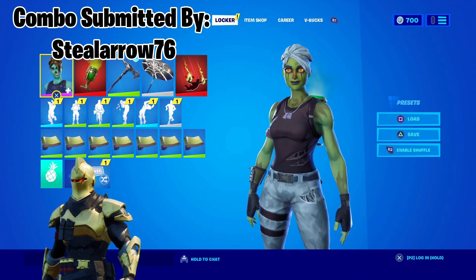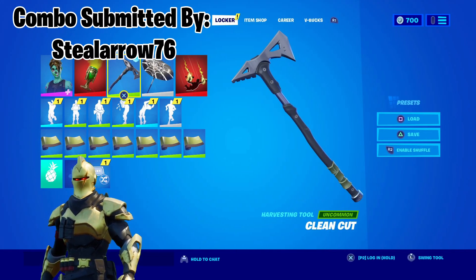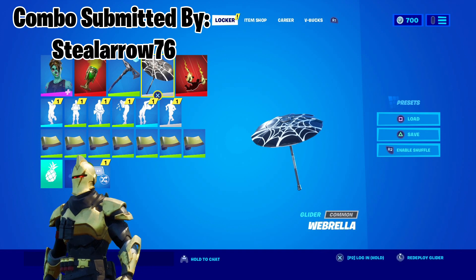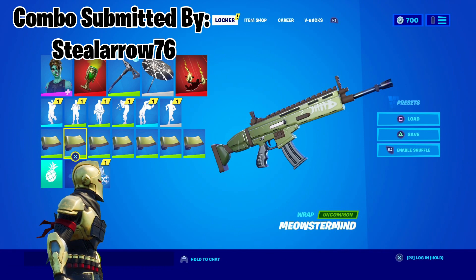Our next combo is from SteelArrow76 and he brings us a Ghoul Trooper combo, making great use of the Doom Chalice Back Bling, Clean Cut Harvesting Tool, Wetbrella Umbrella, Doom Drop Contrail, and Meowstermine Wrap. I hardly ever see combos that incorporate this shade of green so well, and to top it off it's also a thematically appropriate Halloween combo.